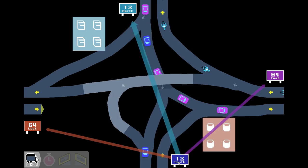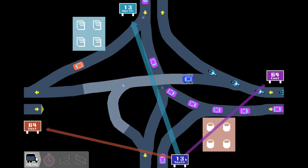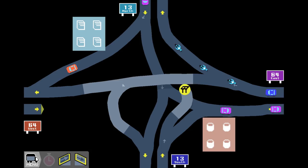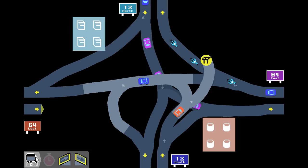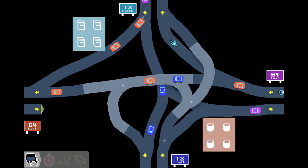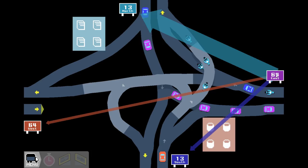13 south also needs to go west. 13 north already has its hookup. It's a little bit cramped - it needs to go north and west. I think the first thing we're gonna do is take this up to the upper level, probably do something like that - it's a little bit of a sharp turn but that's fine. We're gonna connect that up. There's honestly not that much traffic other than from 13 north to 64 east and vice versa, so we can get away with a little bit tighter turns.